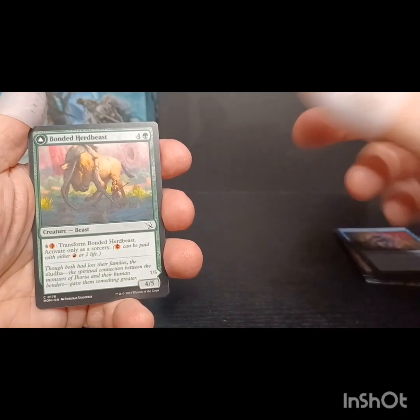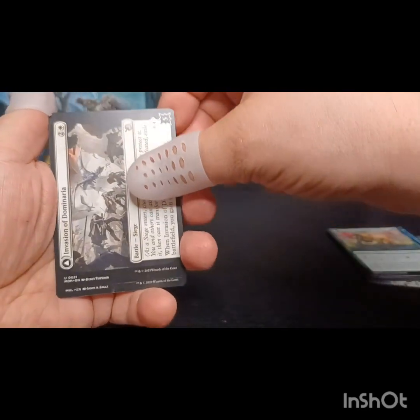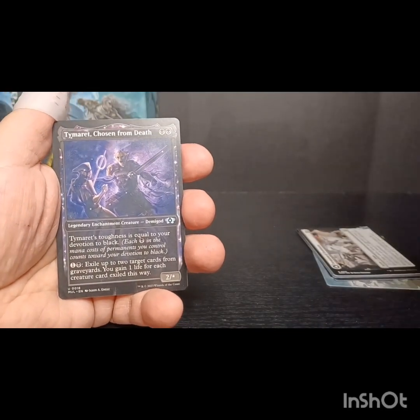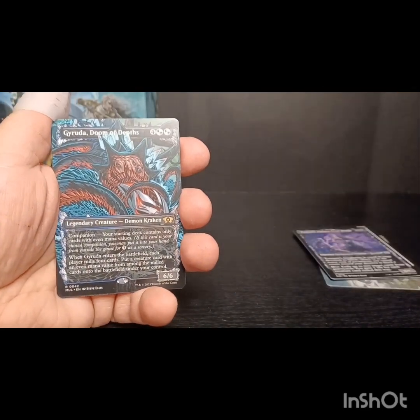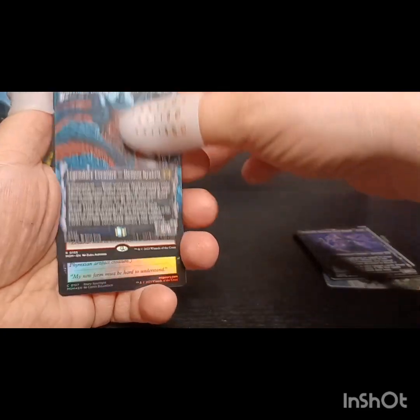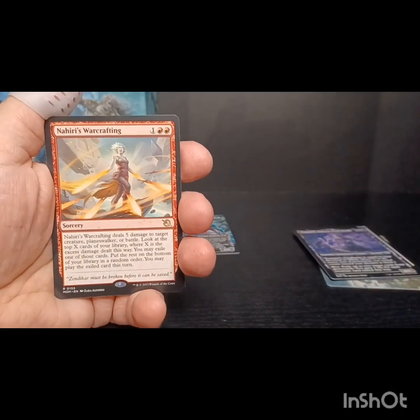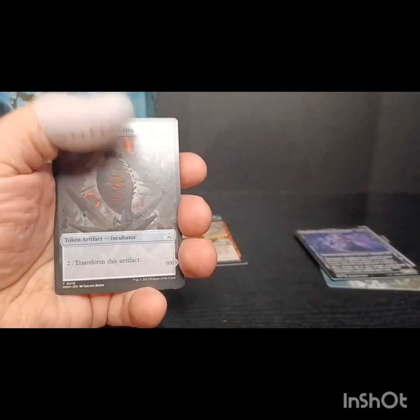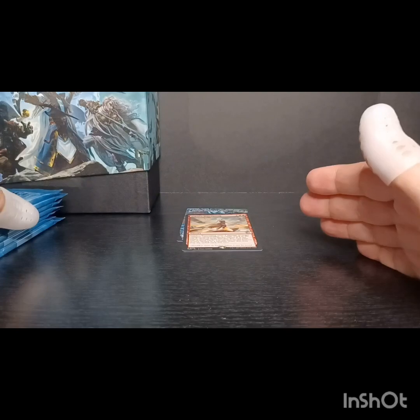I'm going to start out slow going through this - I like to appreciate the artwork as we go through, and I will pick up the pace a little bit more. We got our first constellation artwork. We got a rare here - we got Gyruda, Doom of the Depths as our first rare, followed by a Nahiri's Warcrafting, and a foil Traumatic Revelation and an incubator token.